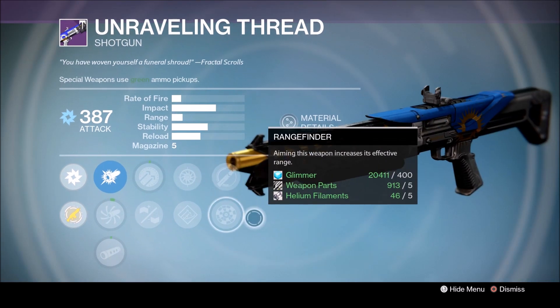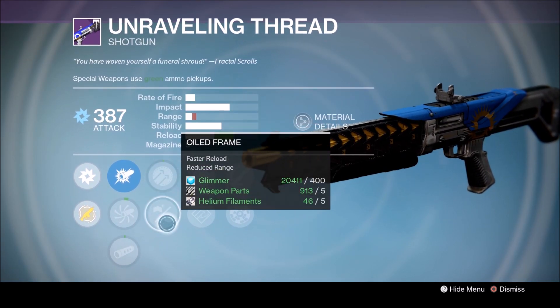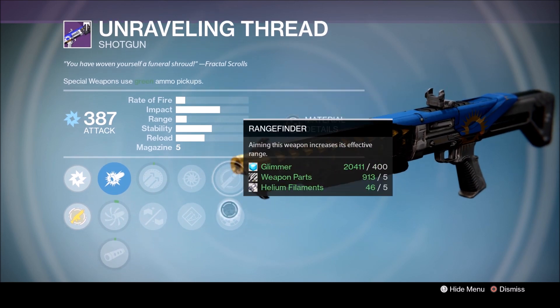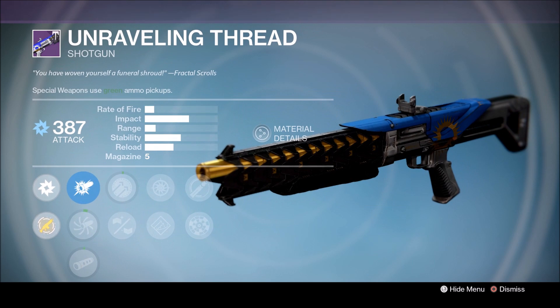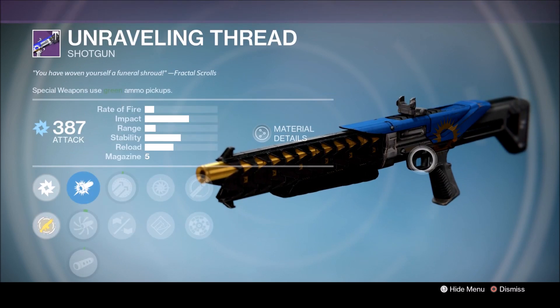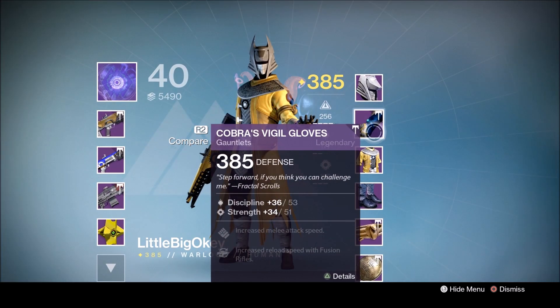This shotgun, Unraveling Thread, was actually a random end-of-game loot drop. Let's have a look at the perks: Hammer Forged, Oiled Frame, Snapshot, Hand Loaded, Full Auto, and Rangefinder. You'll find that the end-game drops are blue and the Adept flawless loot is gold, which is pretty cool.